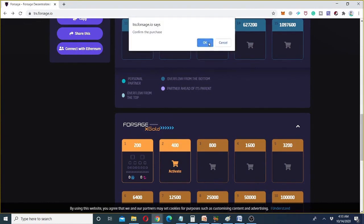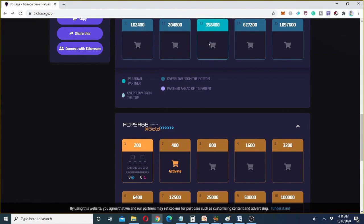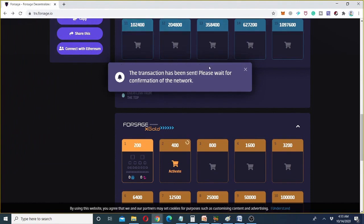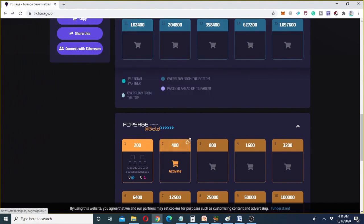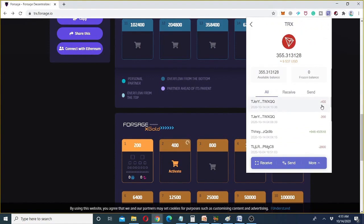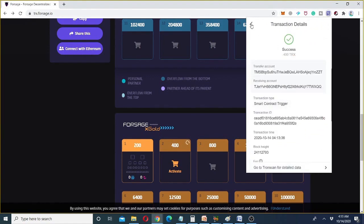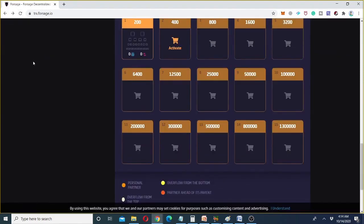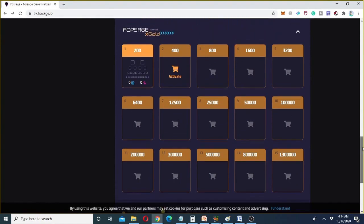After clicking 'Activate' for the second slot, it asks for permission to communicate with the wallet. Click OK and wait a few seconds. Give permission to confirm the buying. The transaction has been sent again and it shows your purchase is in process. Checking the wallet, 400 TRX have been deducted and the transaction is showing successful. I'm refreshing the page to confirm — so far the buying is still in process.